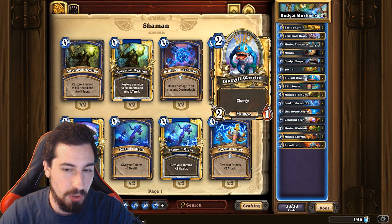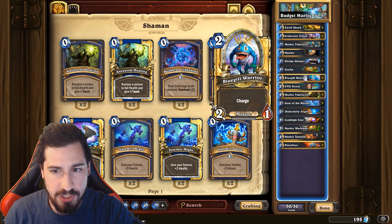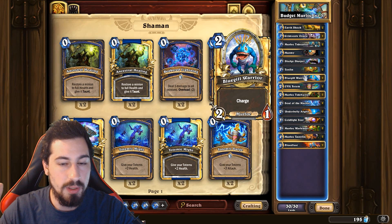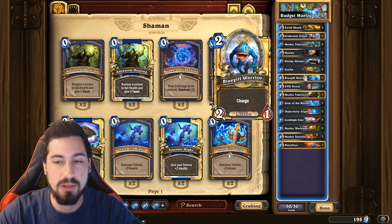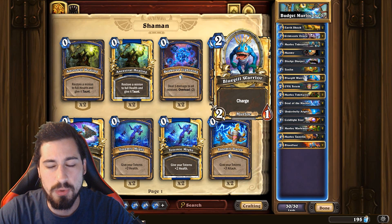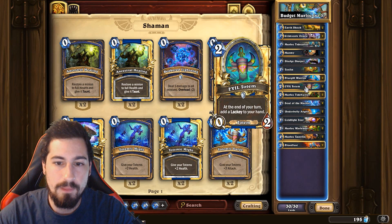Bluegill Warrior - two mana, two-one murloc with Charge. In combination with cards like Murloc War Leader, it's basically a two mana four-one charger, which is pretty good - it can kill off another minion. So whether you're going in for lethal or just making trades that you wouldn't normally make, it's super good.